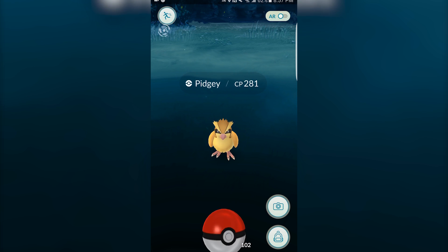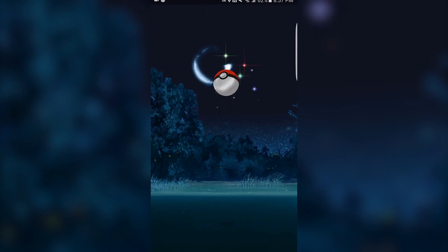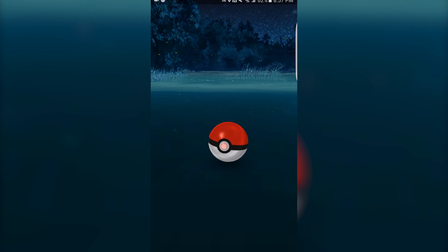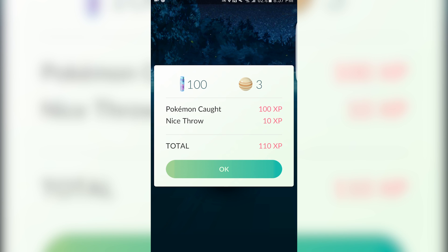If you throw it in the other circles, you will have a better chance of the Pokemon staying in your ball. This mechanic is flawed, however. As you get to a higher level, the balls seem to curve for no reason, as well as Pokemon breaking out of balls easier. This seems to be put in place to make sure the game does not get stale, but it could also be seen as a way for the company to make sure you use up your Pokeballs so you would potentially have to buy more.